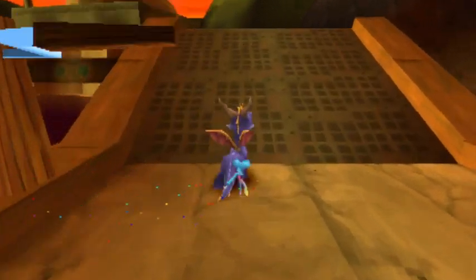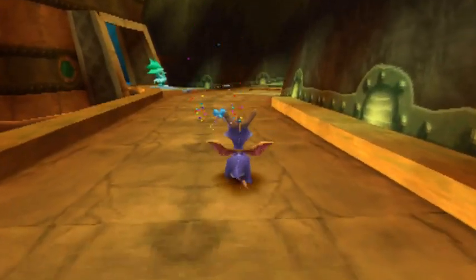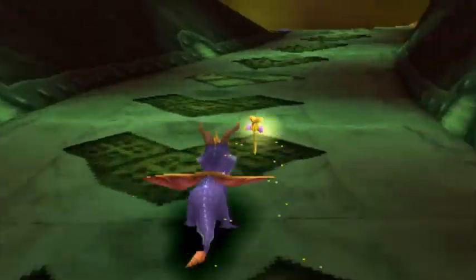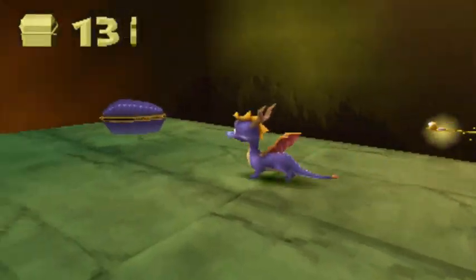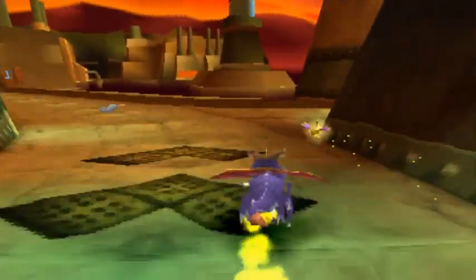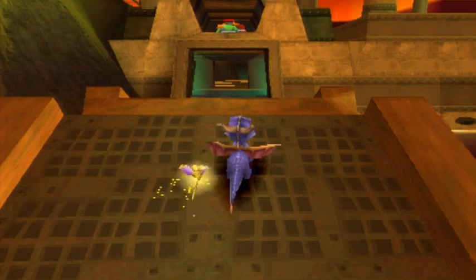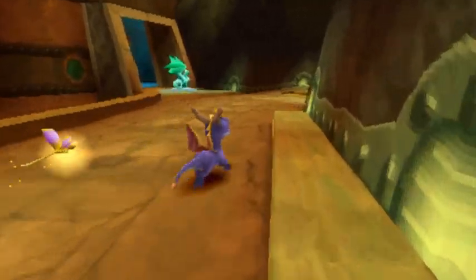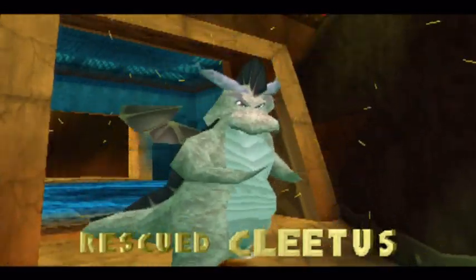Pretty sure you have to mess with this bridge at some point. You could have left it down, but yeah, it really doesn't matter which way you have it. You're gonna have to do it once up and once down. When it's up you need to fly up there where that dude is, and when it's down you have that bolted chest.